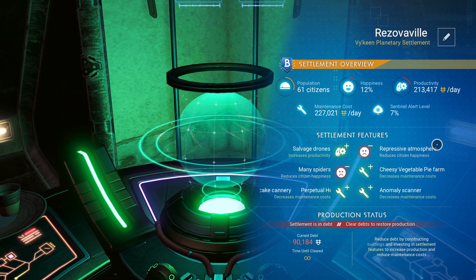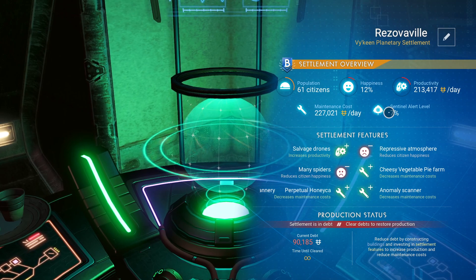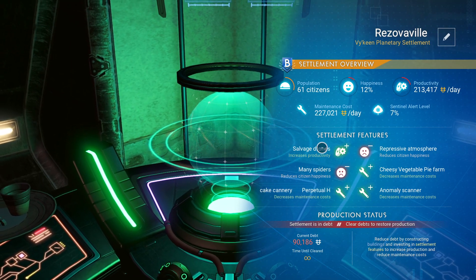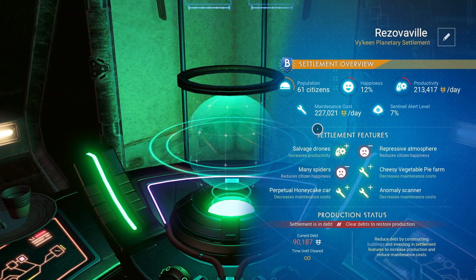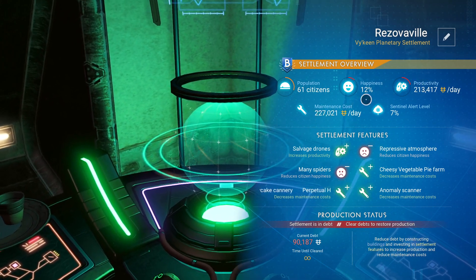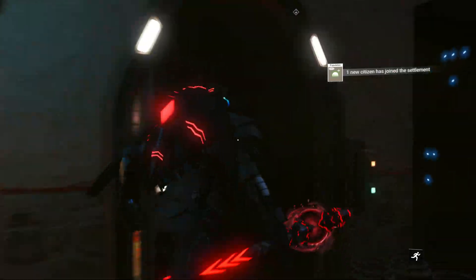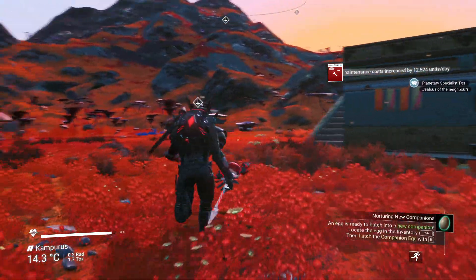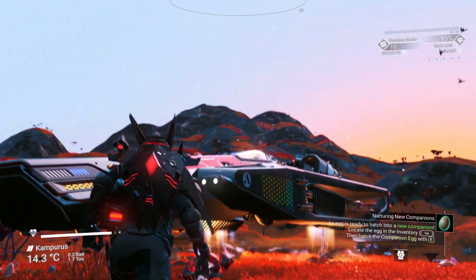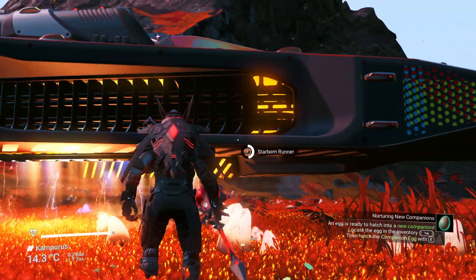The many spiders and repressive atmosphere are causing the happiness problems — I can see both of those being pretty big negatives to happiness, so we've got to get rid of them. It's only 13,000 now — the difference between our productivity and our maintenance. When the landing pad completes we'll be gaining 40,000, about 30,000 bonus a day. That's awesome. We'll pay off our debt in three days. 58 minutes until that's complete, and it'll alert us if anyone comes by.